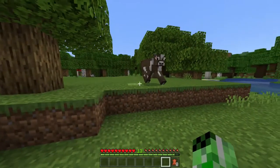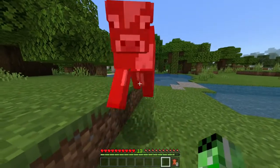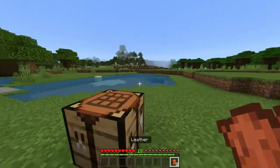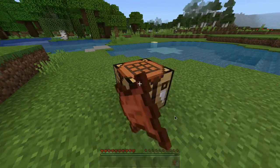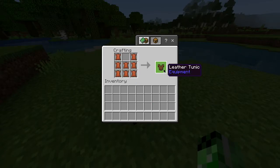But once you've got one you simply want to find yourself some cows and you pretty much need to kill them in order to get some leather, and so you'll keep killing cows until you get eight pieces of leather. And once you've got eight pieces you want to head into your crafting table and simply do this shape like this, which will give you a leather tunic.